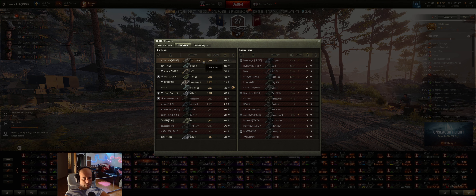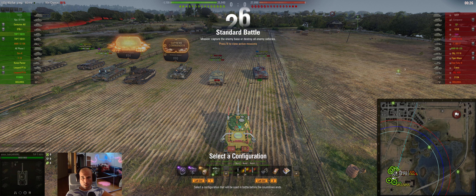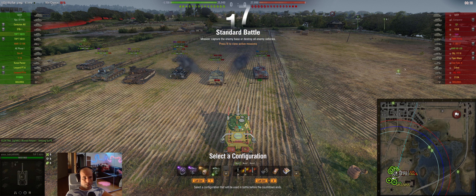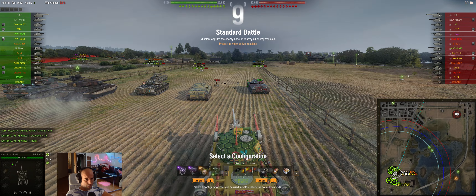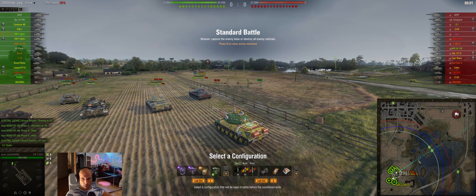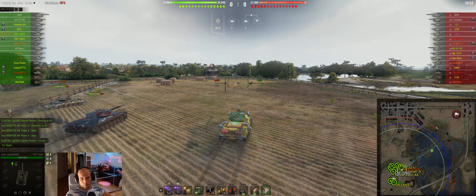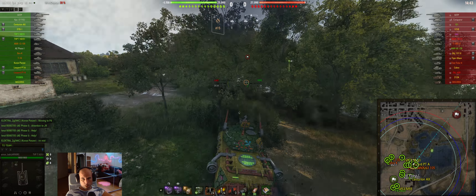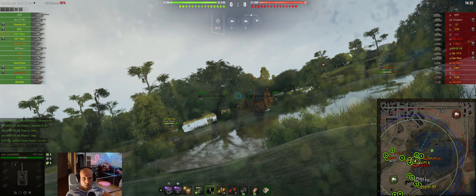That was a very good game. Third game — we are playing on Live Oaks. Enemy side has one purple Lion; we need to finish that guy as soon as possible. Two green players, others yellow and orange. From our side, two green players, a couple of unknowns, and others are yellow and orange. One light, one artillery. We will go into this position here and maybe catch some enemy.